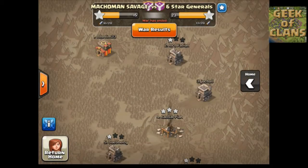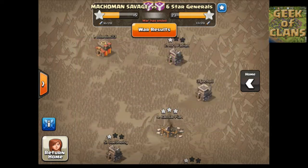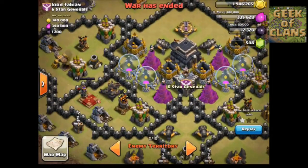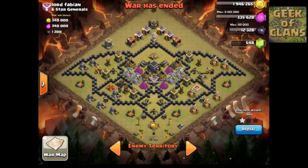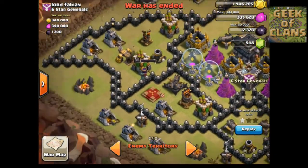Hey everybody, Jeffrey Powers here. We've got another Clash of Clans war - this time I'm going to show you a battle vlog. I didn't do this one; Lord Fabian is the person being attacked by one of my clan members. This is such an interesting layout - I want to show it to you. It looks like a bat, and he's got some pretty big walls up and a very good defense here.